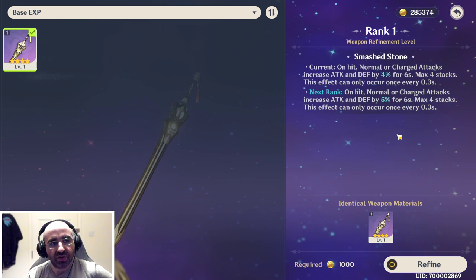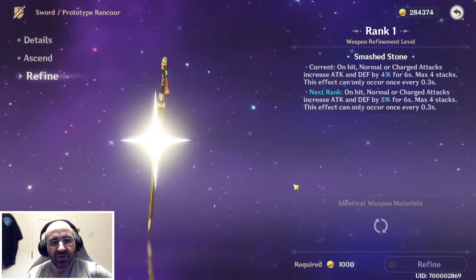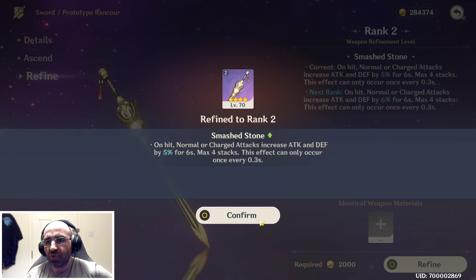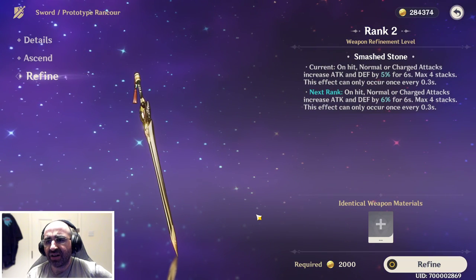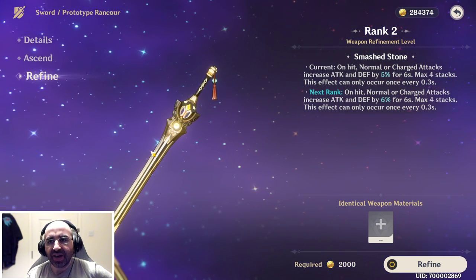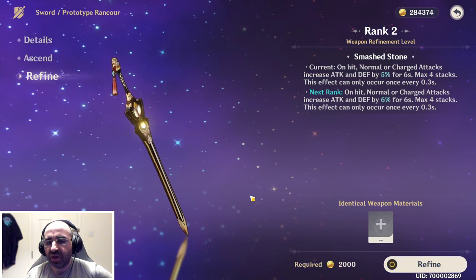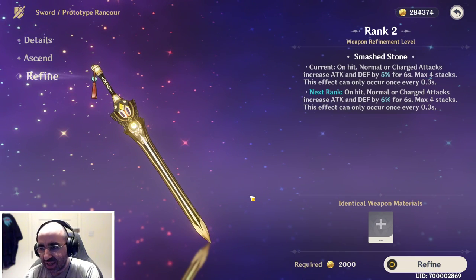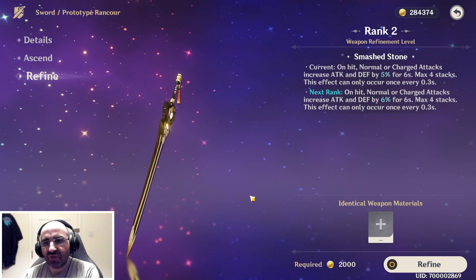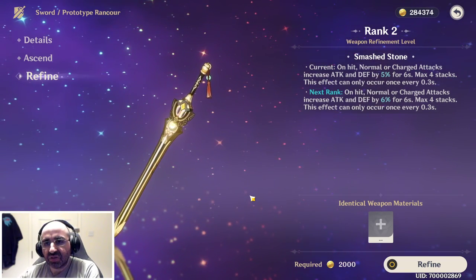Let's refine — done. Now my weapon is refined rank two. The highest rank you can go is rank five from what I've heard. That is what weapon refining is — in case you've ever seen the refine option and wondered what it was for, you literally just put identical weapons into the same weapon to refine it, boost the rank, and make it even better with an extra percent of attack and defense.